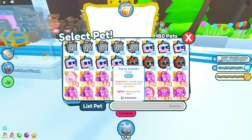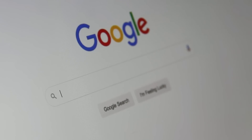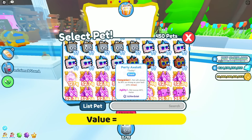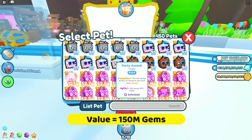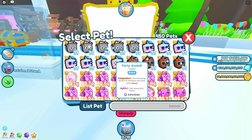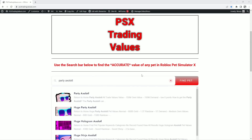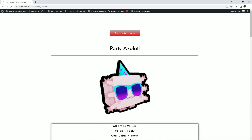What you got to do right now is go to a pet value website and figure out the exact value that this pet is worth at the time you're watching this video — it could be different in the future. Right now it's worth 150 million gems. The website to use is psxtradingvalues.com — I'll meet you over there. Once you're on the site, scroll down, find the search bar, and type in party axolotl. It should be the first one that pops up, so click that and it'll load the pet.